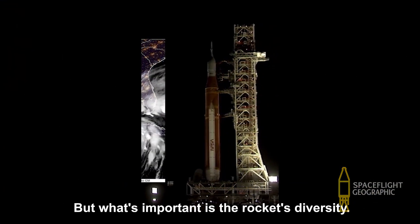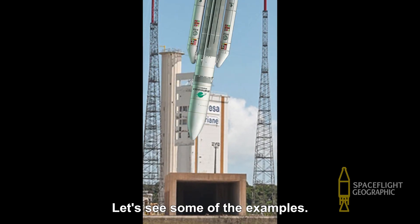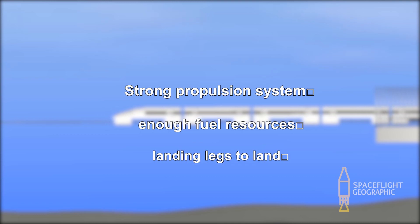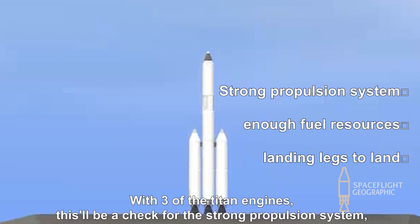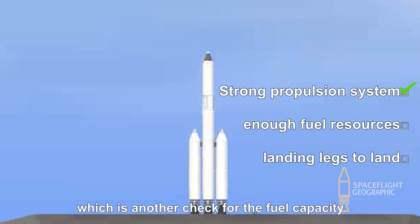But what's important is the rocket's diversity, because every lunar rocket can't be the same. Let's see some examples. Time to display some checklists. This one is a simple rocket with boosters and three engines — a check for strong propulsion. The lunar module's fuel tank looks big enough, another check for fuel capacity. But they forgot to add a lander — it has no landing legs — so that's a no for capable landing gear.